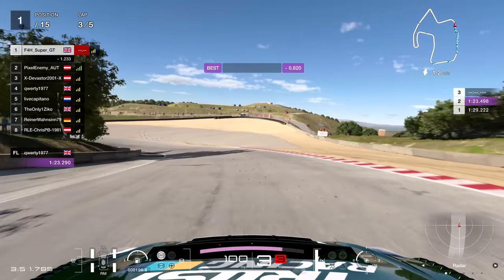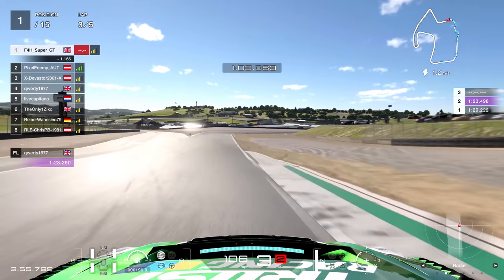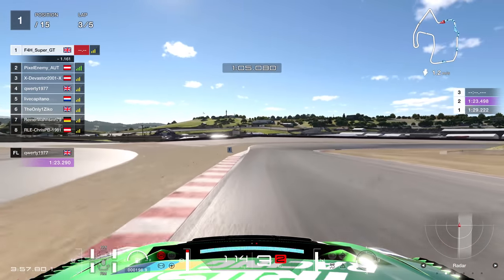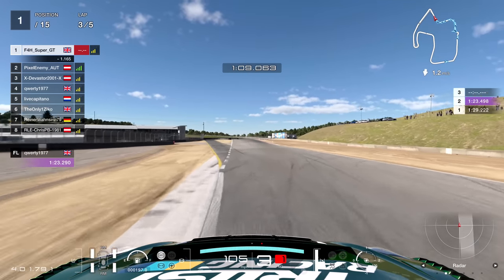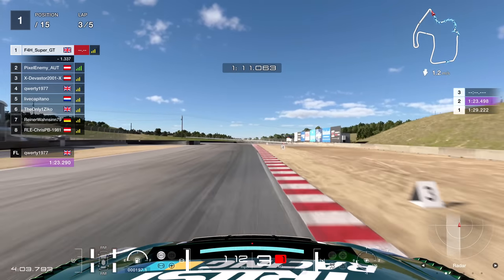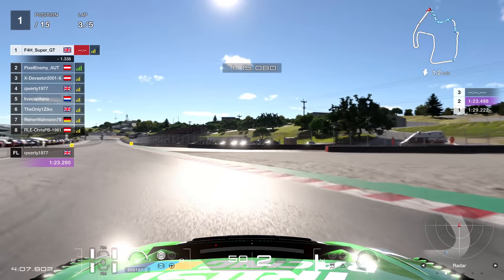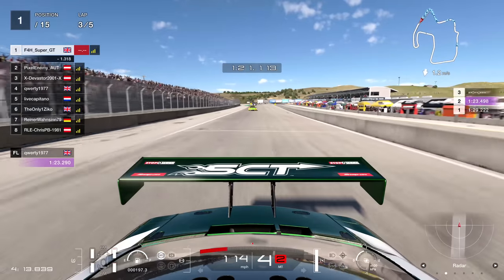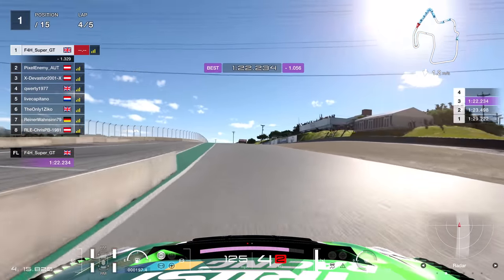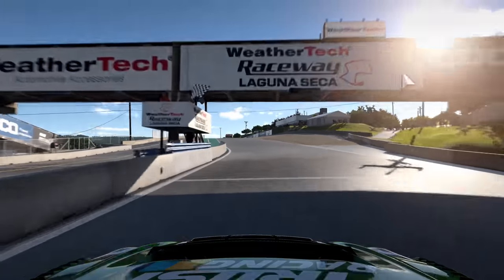This track doesn't really have much in the way of straights, so slipstream isn't particularly effective around a track like this. Rounding out lap three — gap at 1.3 seconds, which is a good margin. A lap of 1:22.2 — setting an okay lap there. By lap five it was quite a convincing victory.